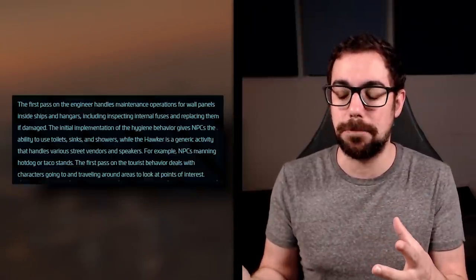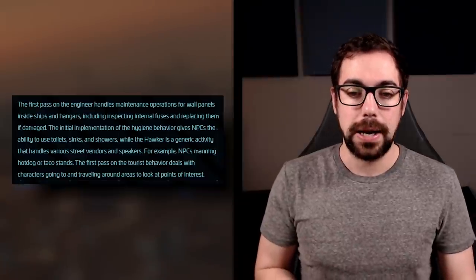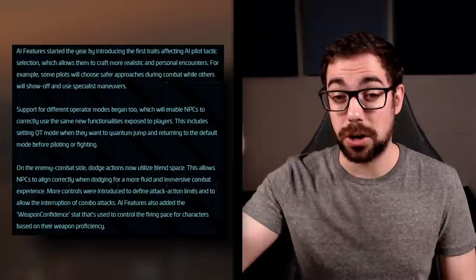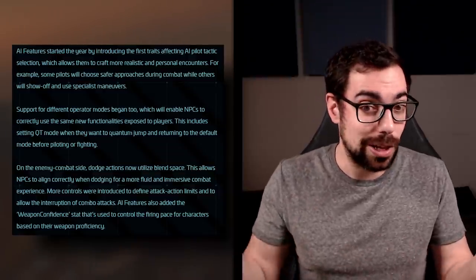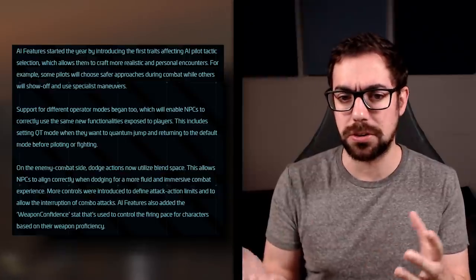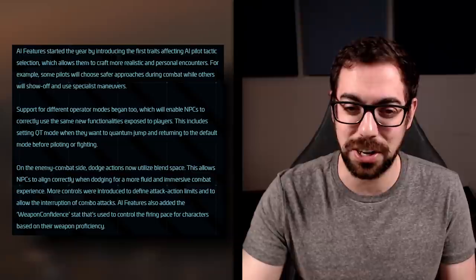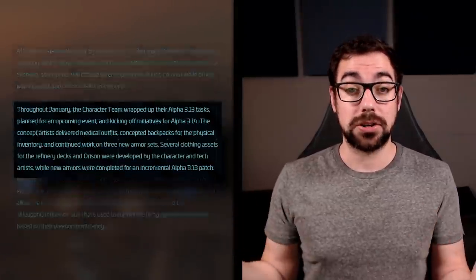Moving on, we did not have a roadmap update, but we did get a monthly report. For AI, none of these are really recognizable on the servers yet because tick rates tend to be so poor. NPCs are getting more planet-side actions — they can be engineers and open panels, or act more like street vendors. AIs that fly ships are gaining more traits like flying safer or pulling fancy moves if they're a hot-shot pilot. In the Xenothreat event the AI are actually acting pretty appropriately, so maybe tick rates are getting better.